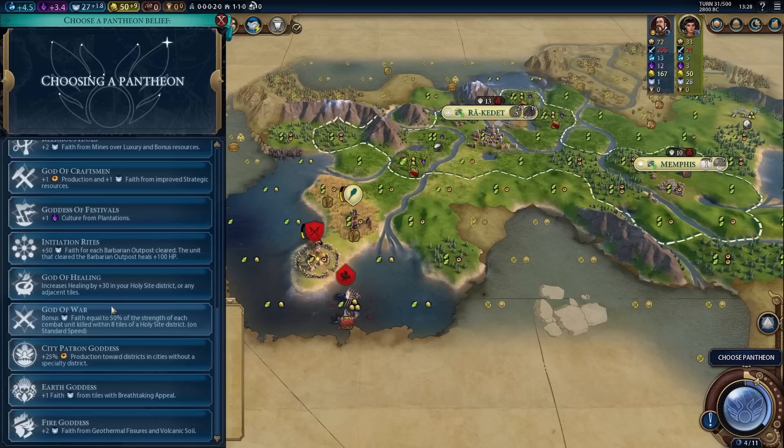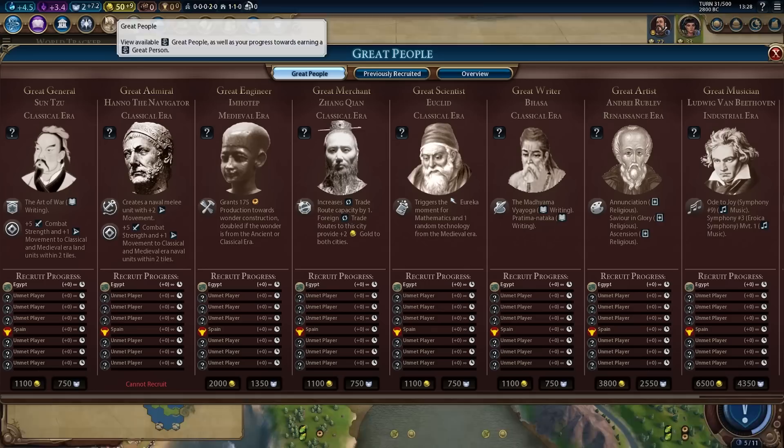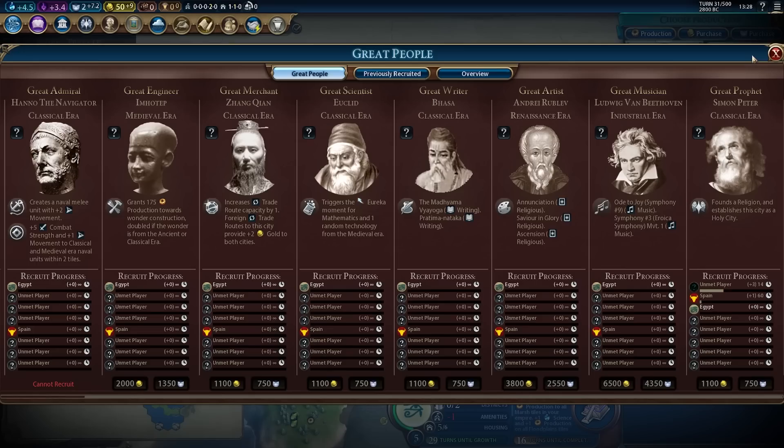It is time for us to take Earth Goddess, giving us plus one faith from tiles with breathtaking appeal. Now we should see a really, really strong faith lineup, which is going to be super useful at various points throughout the game — buying great people, stuff like that. We could found a religion, but I don't think we will this game. We just don't have the production for it, and I want to play a little kooky, a little weird — I want to experiment.